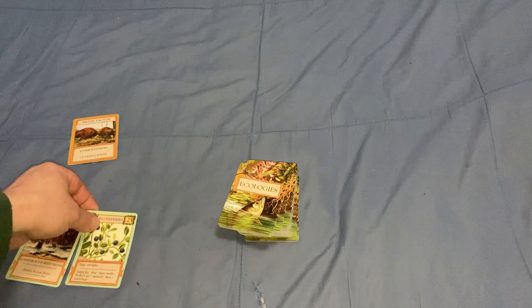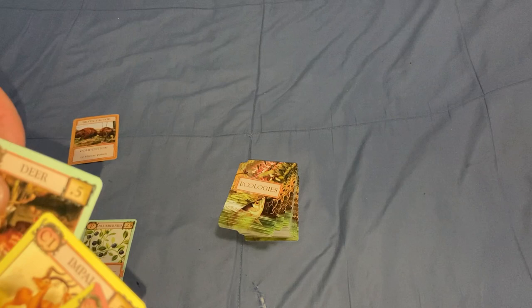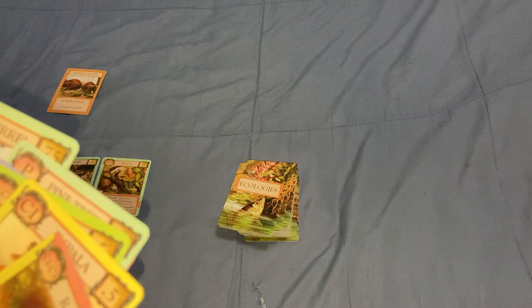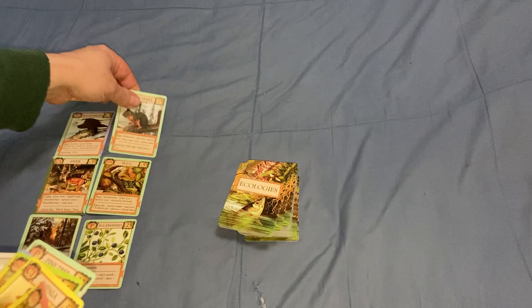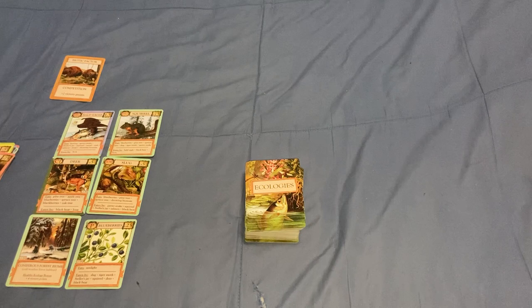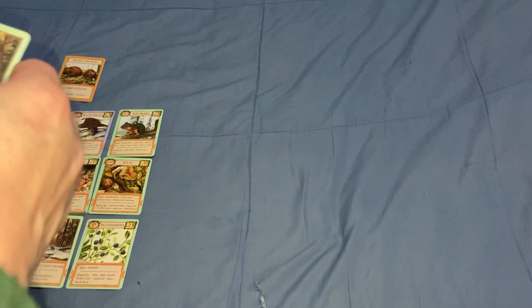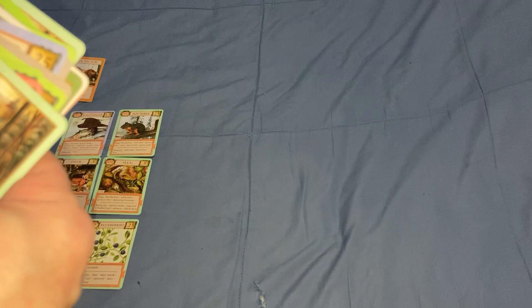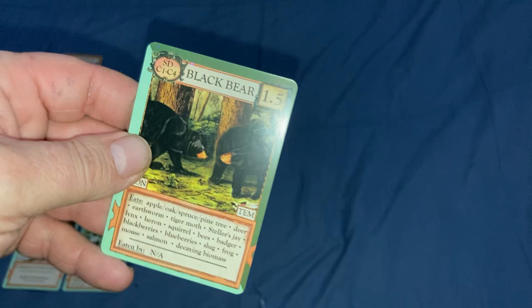Eventually you can add other cards like a C1, and you can have more than one C1 if you want, and more than one of other levels. You have C2s and C3s — it goes from C1 to C4. You'll also have scavenger decomposer cards, like this black bear, which is an SD scavenger decomposer.